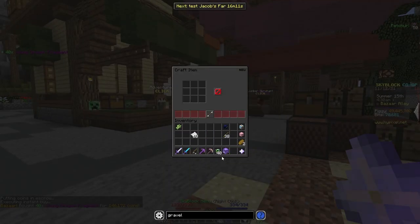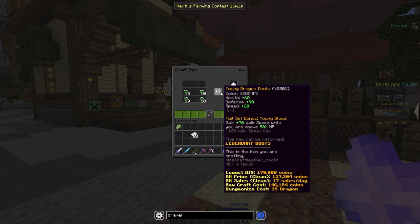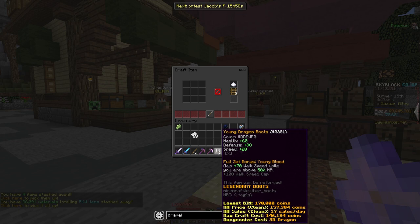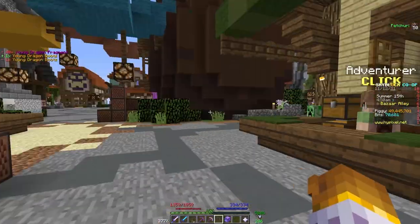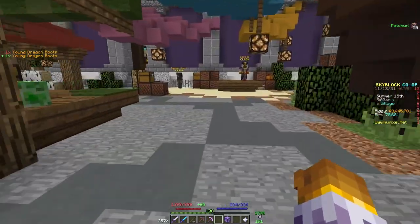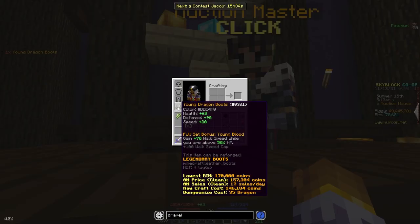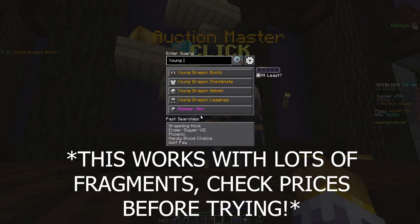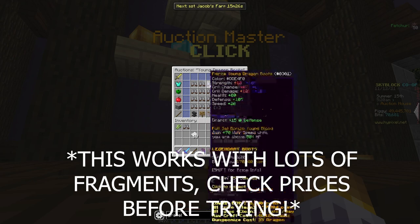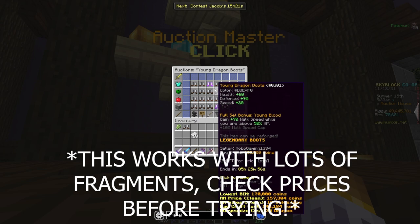Now what we're going to do is craft up some Young Dragon Boots. As you can see, we can craft those, and the lowest BIN is 170,000 coins, which will sell because a lot of these sell per day — 17 sales per day. Pretty high because Young Dragon is just a cool armor set to have; it speeds you up a lot. So we can sell those Young Dragon Boots for a decent bit of coins. You are making money crafting those, so I highly recommend you try it out.